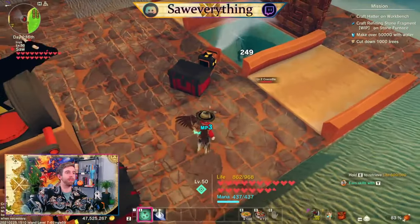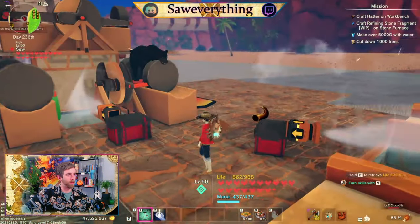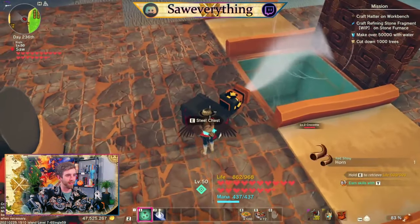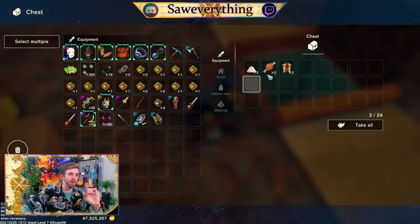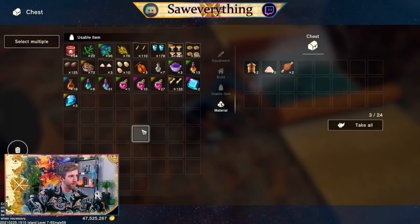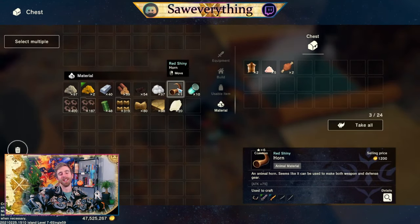The reason we want a level 90 plus Waiyugu bull with red shiny horns is the opportunity for the red shiny enchant — plus 75 to attack base. Pretty solid for not too hard of an enchant to collect.